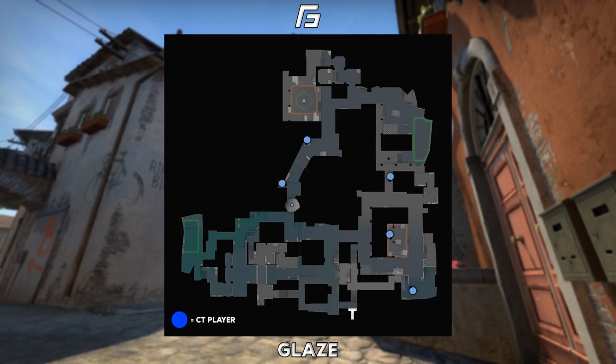As you can see here, this is a lot later in the round having a player on logs in banana and a player on car, re-smoking bottle banana whenever possible. If you are getting a solid read for an A hit, that B player on car can rotate back towards arches, allowing for the player currently playing arches or long to rotate towards the A site, having a 4 stack towards A.